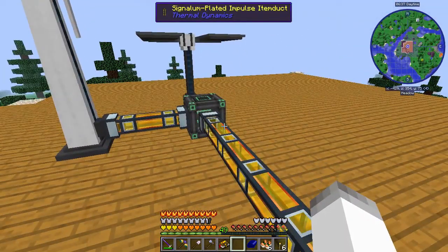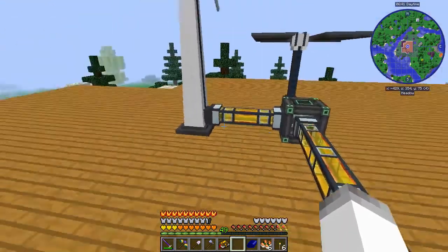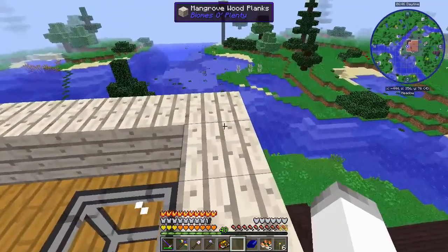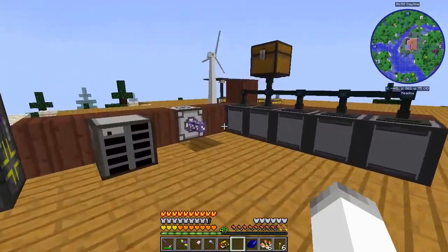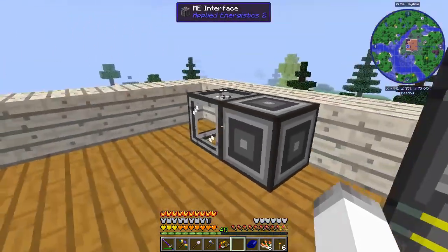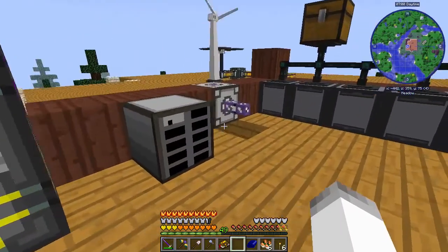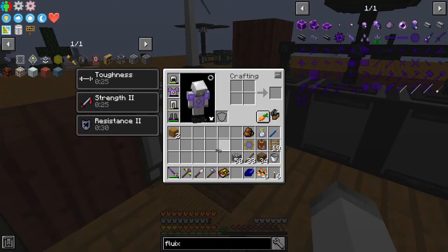Obviously, some of the stuff is very temporary. It will be Ender-IO conduits later and all that kind of fun stuff, but for now it will work. What we're going to do first of all is get an Applied Energistics system set up. One of the big things I want to do is work towards getting the storage cells automated. Currently, the only thing we can automate is the blank patterns. But if we can get the storage cells automated, that would be really nice.